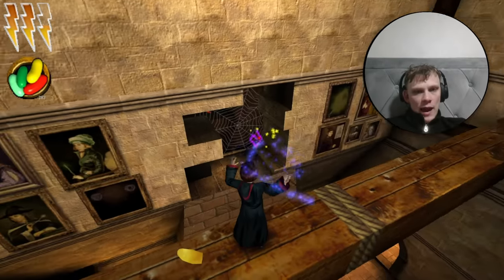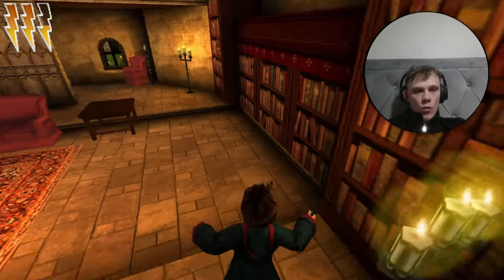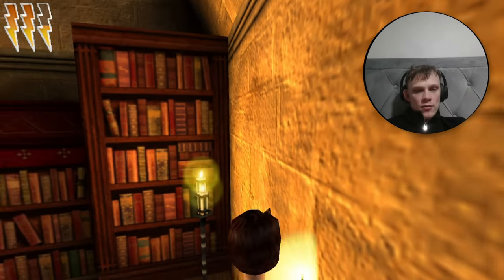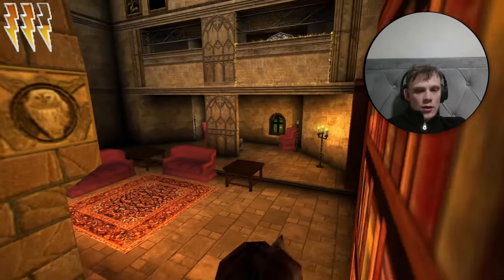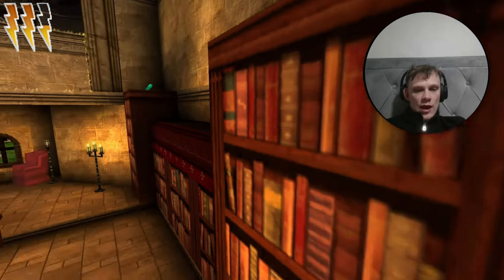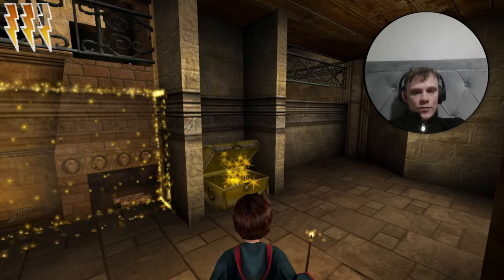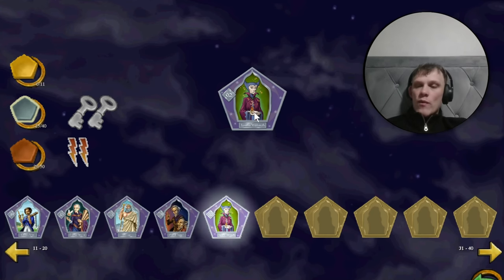Here we are in the big manor house for Ignatius Wildsmith's card. Hit this gargoyle to get our new spell going and do a bit of parkour to get ourselves to the witch who invented Floo Powder. Jump across like this — I couldn't do it first try in the walkthrough, of course not. There we go, on to here, quick before it closes up. Into here, boom, and in the chest — thank you for the card. Ignatius Wildsmith, the witch who invented Floo Powder.